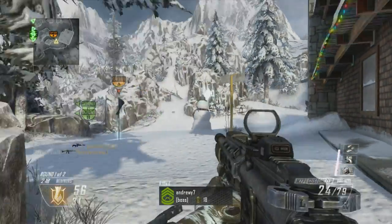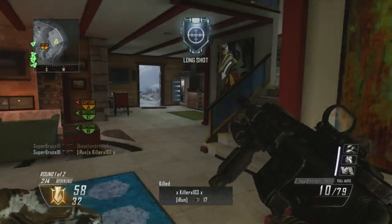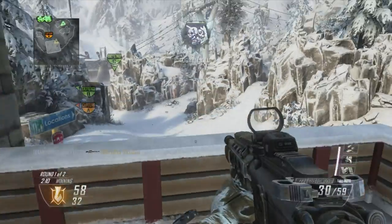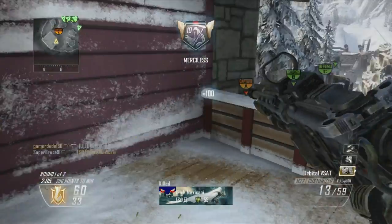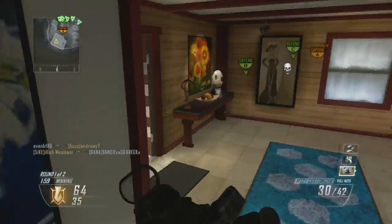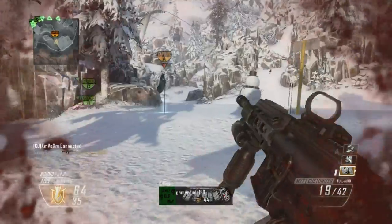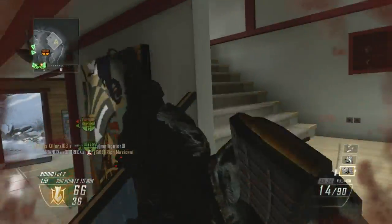I like trying to cap the B-Flag, but the layout of this map kind of contradicts that, because trying to go for the B-Flag on this map is extremely difficult. There are so many areas you're vulnerable to — so many different angles at the B-Flag. Most of the time it's going to get you killed just trying to cap it by yourself. So this map definitely does not work for Domination, in my opinion.